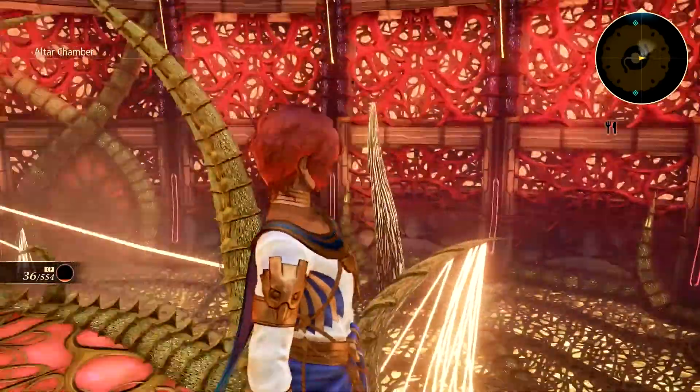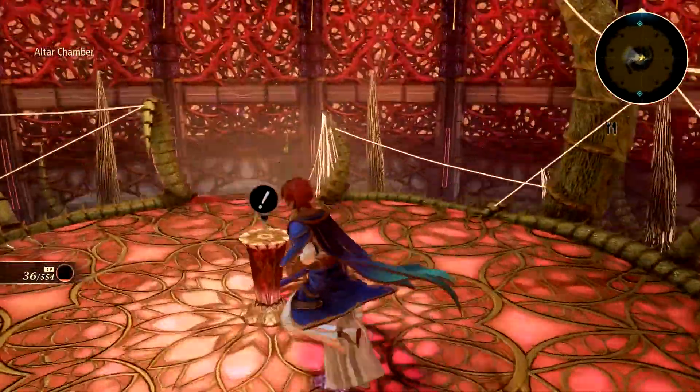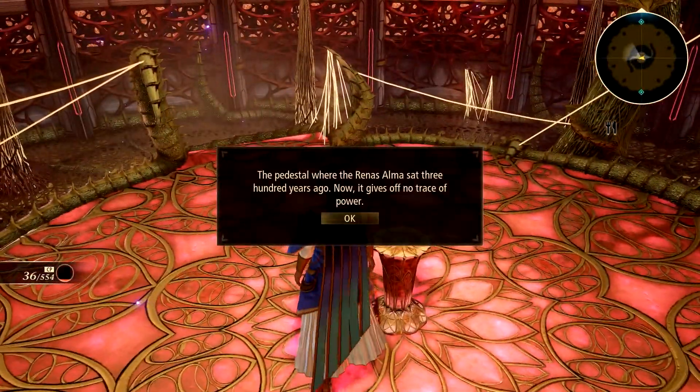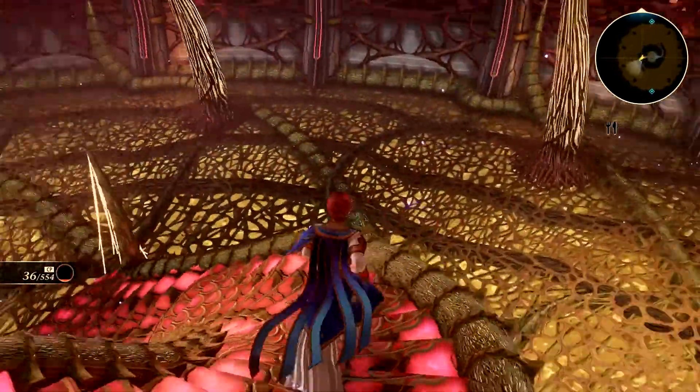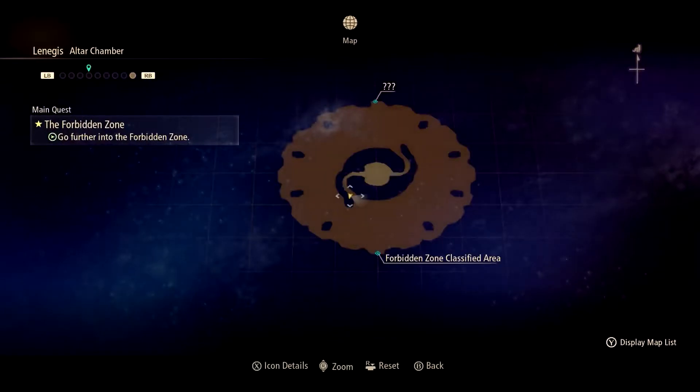Lodestar — that's a word I haven't heard in 7,000 years. Pedestal where the Renis Alma sat 300 years ago — now it gives off no trace of power.